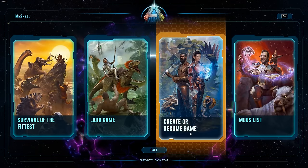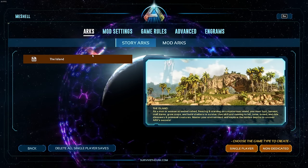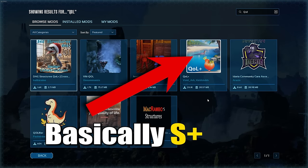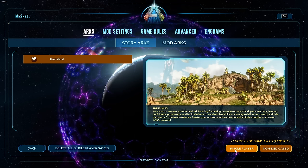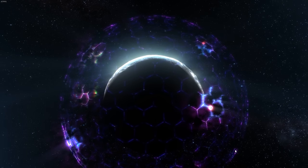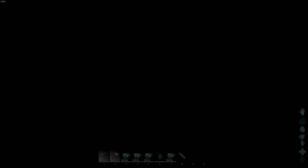A few key reminders: at the time of recording, the island is the only official map out, meaning the egg incubator and mutagen are not yet introduced into the game, therefore I will not be showing those. There are also plenty of mods out there that make breeding much easier, especially for single player or those renting their own server, but for the purpose of this I have no mods installed. Check the description below for a link to my Discord in case you need to ask any questions on breeding, or if there are any updates. Thank you. Let's get started.